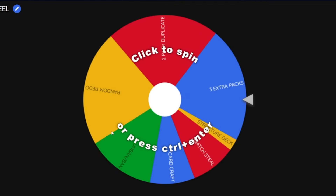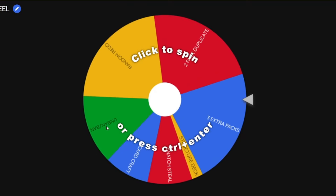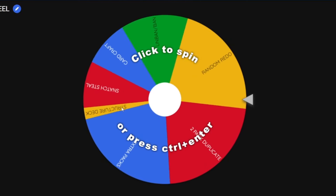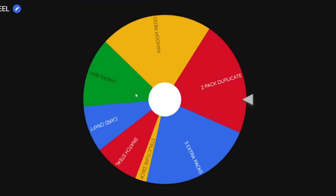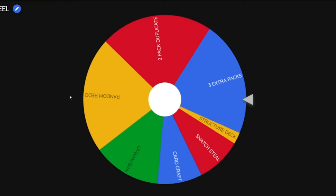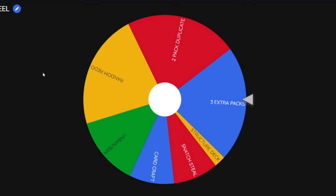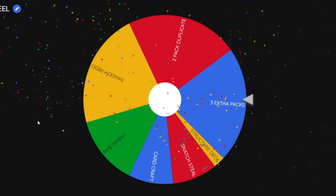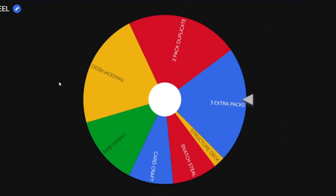Alrighty, let's see what you get off the loser's wheel. It's still a lot more powerful — you have a better chance of getting the card craft, but also a better chance of getting the structure deck, a Snatch Steal, lots of good stuff. We'll give it a few clicks. Just three extra. I'll take that. That's still pretty good. Not quite as good as mine, but 27 packs — you never know. You could get duplicates of packs still. Alrighty, let's jump right into these packs, shall we? We'll see you in the duels.